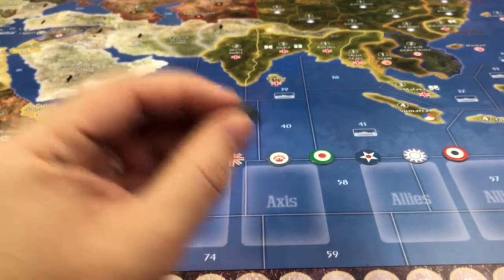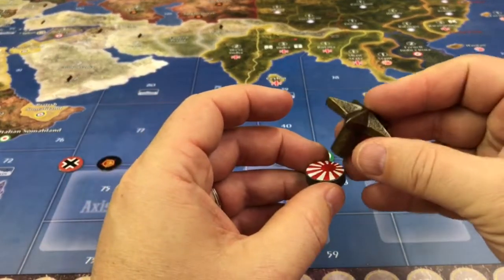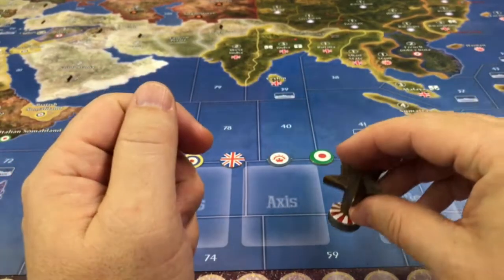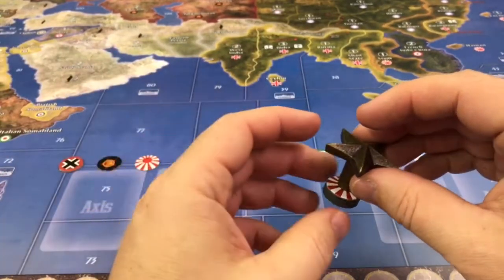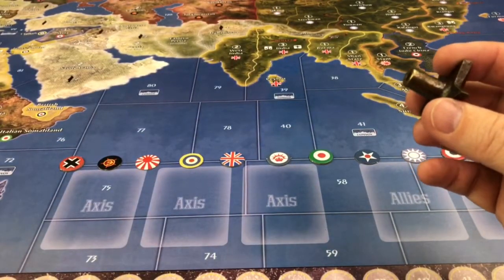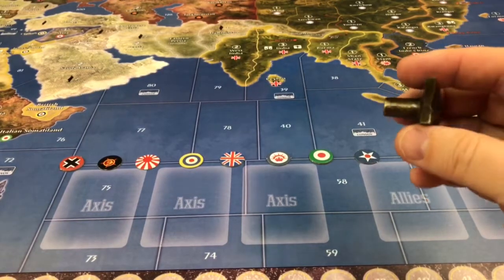I simply glued the roundel onto the top of the magnet — I used Gorilla Super Glue. The purpose was that I wanted to have some type of metal piece that would adhere to the top so that it wouldn't fall off and tip over during a game.